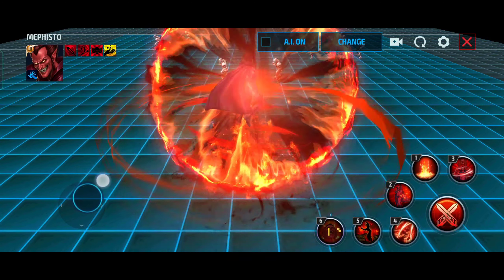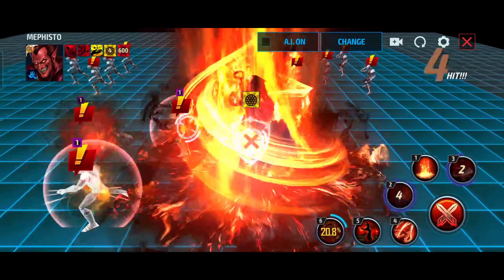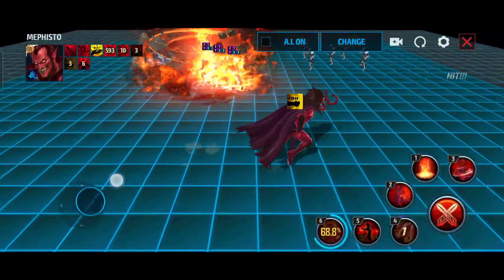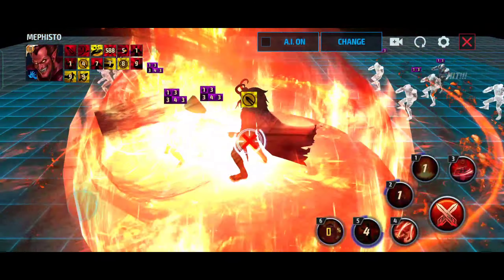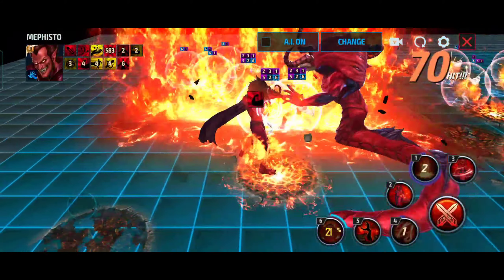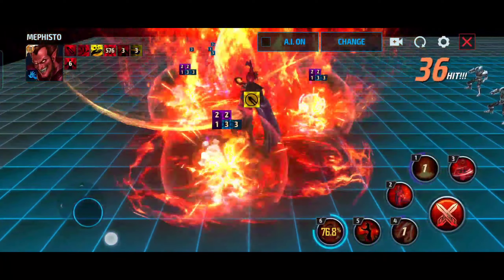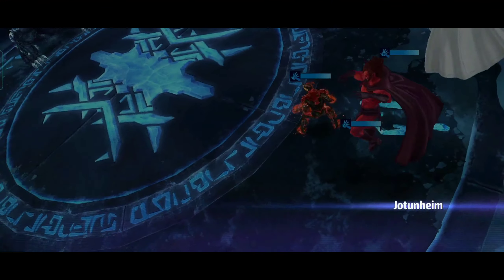Anyways, the rotation is going to be: three cancel, two cancel, one, five hold, and then four. Let that finish, then run around. With two seconds remaining on the fifth skill, cancel one, cancel five, tier three cancel, and four. Then you can go one, two, five, four again. I try to hold the fifth sometimes if I can, and I try to hold the tier three skill for about a second.